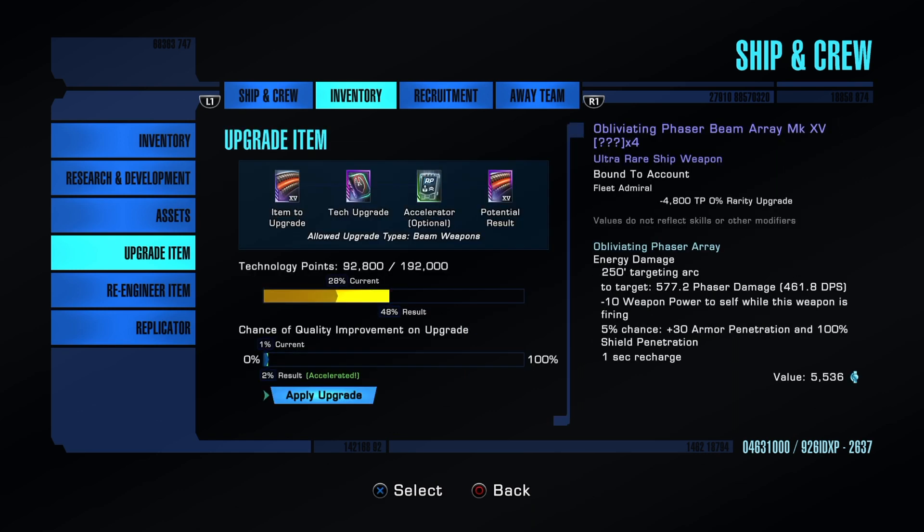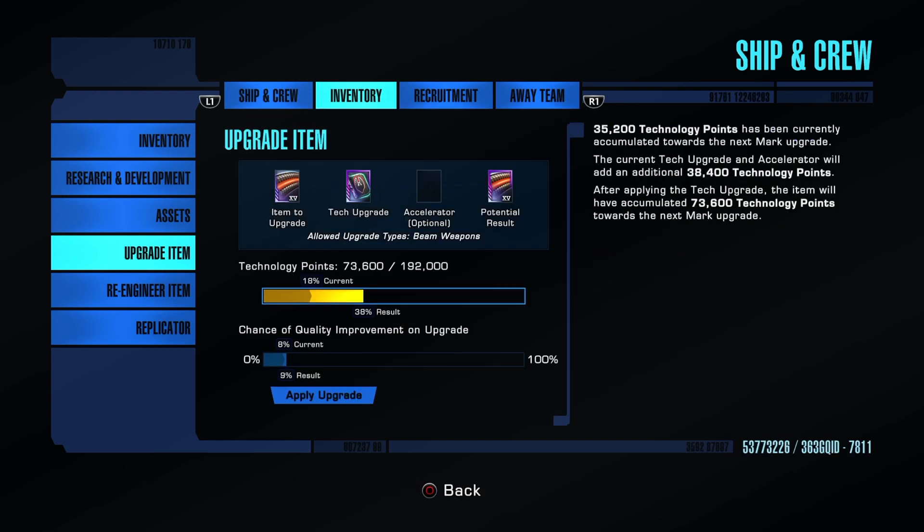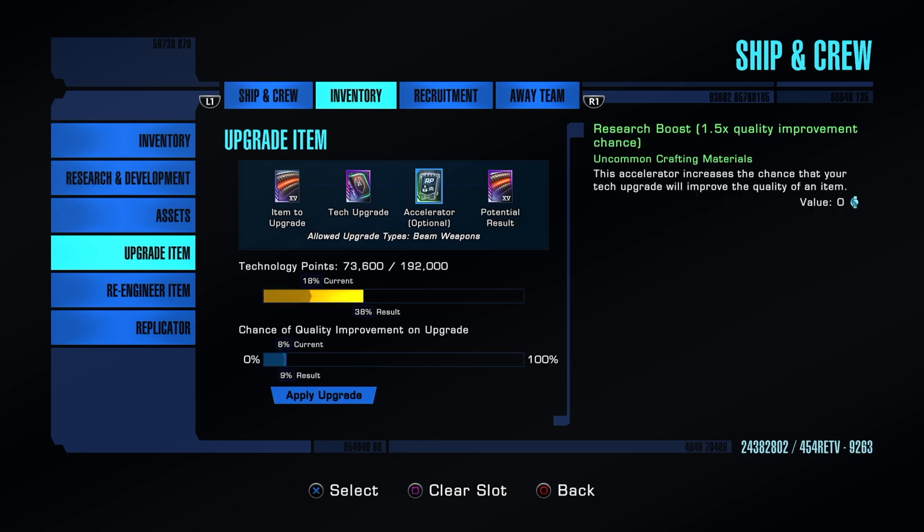It got through the tech points but the chance is still there — it didn't reset. I don't have many of these by the way. You can buy them off the Exchange or get them from opening lock boxes as an additional gear item. They are a little expensive but if you find a good price difference on the Exchange, capitalize on that and buy as many as you can. Over the years I've gone through probably thousands of these across tons of builds and different loadouts.